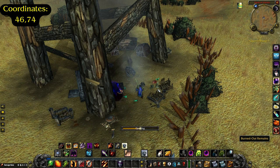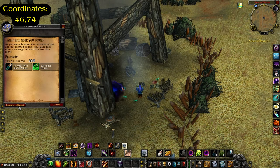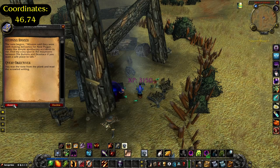For the Horde, you'll come to the Barrens location first and then go to the one in Westfall. The rest of these steps from here on out are the same for both factions.